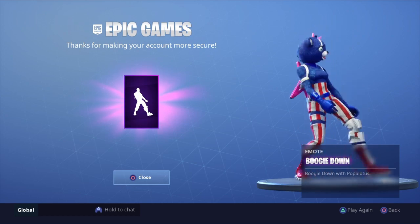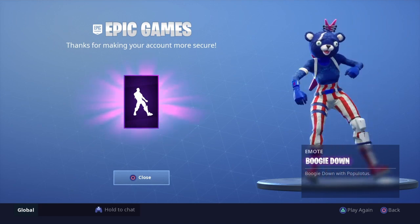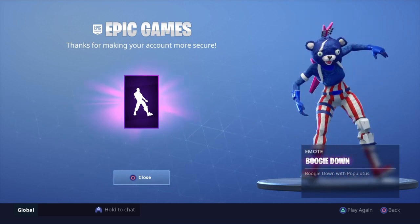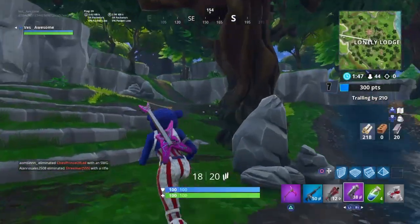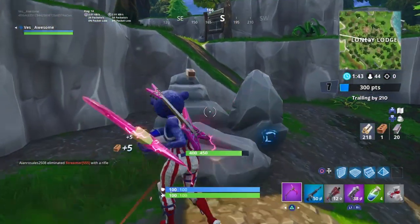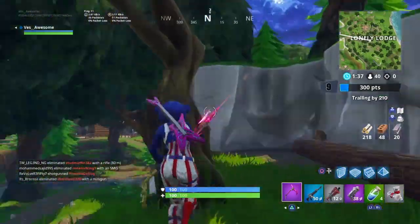If you don't have an email attached to your account — say you're on a PlayStation account — tap the PlayStation icon and it will give you an option to link your PlayStation or Xbox account if it's not connected to an Epic Games account. If you're having trouble, just make an Epic Games account and then connect that to your PlayStation or Xbox account.